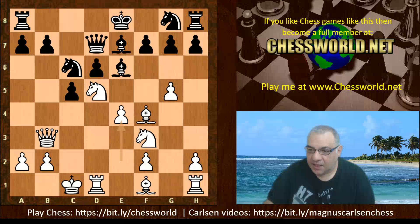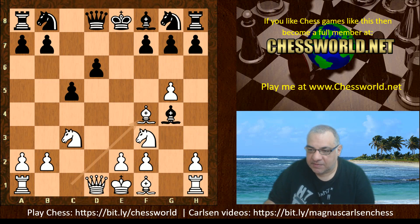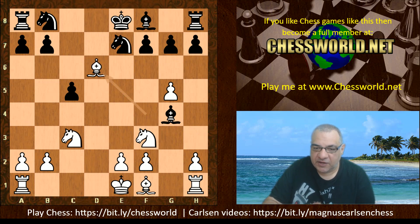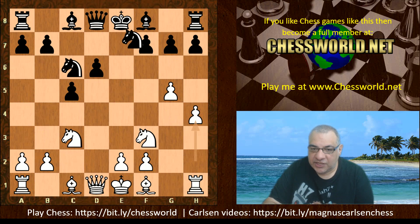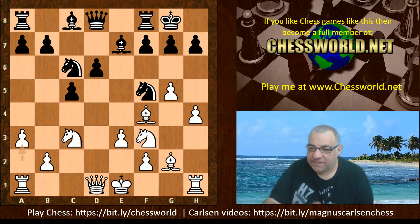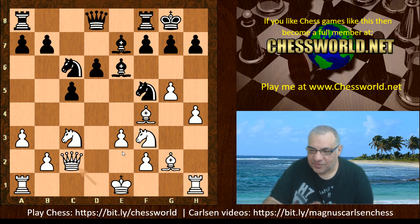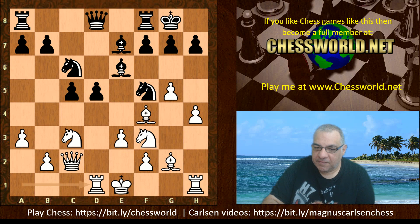White has at least a small edge. To give up the d6 pawn with Knight e7 or Knight ge7 seems a bit suspect — white can just take that with a growing advantage. So Knight c6, h4, Knight ge7, Bishop g2, Knight f5, Bishop f4, Bishop e7, e3, black castles, a3 — giving the idea that white might not be castling kingside — after Bishop e6, Queen c2, d5, Rd1, but not castling queenside either, just pressure on d5.